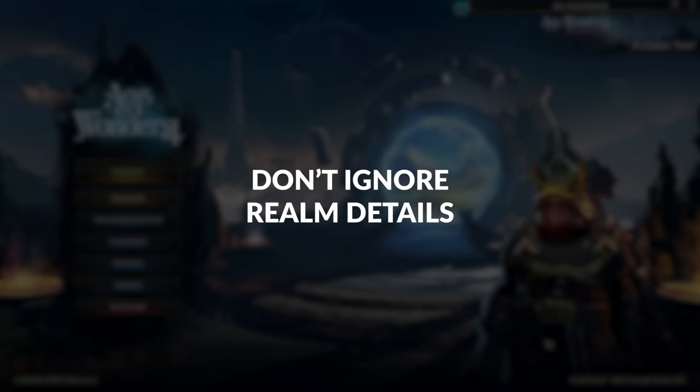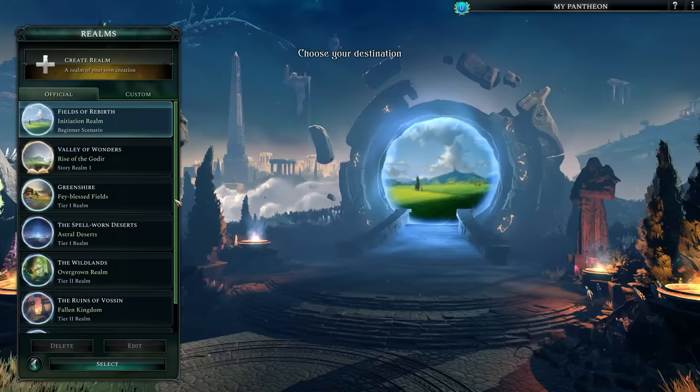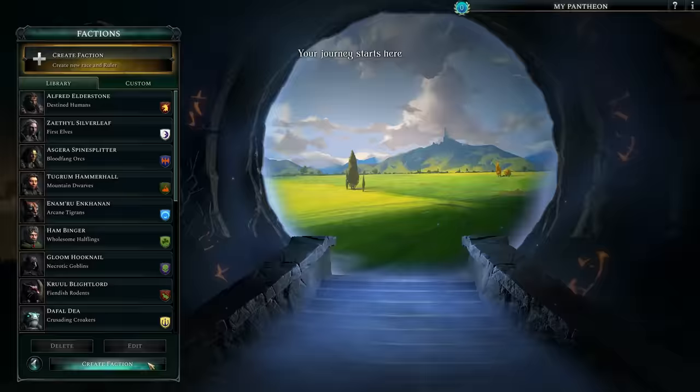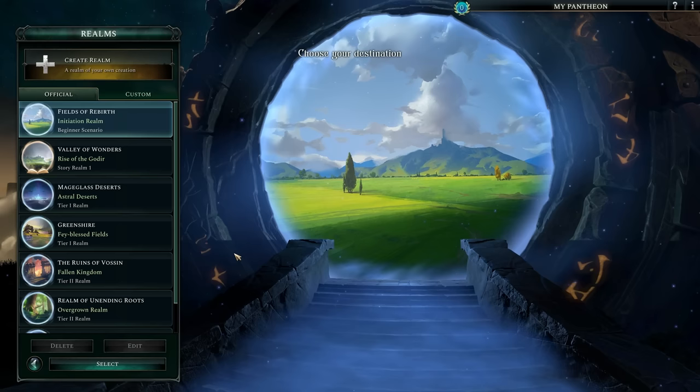Don't Ignore Realm Details. The level of customization in Age of Wonders 4 is immense. Apart from customizing your faction and determining how you develop through the selection of tomes and upgrades, there are a multitude of ways in which the world itself can be tweaked and adjusted. Pay attention to these variables as they can make a very big difference to how you should approach things.